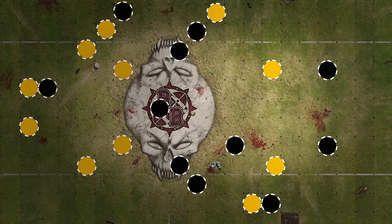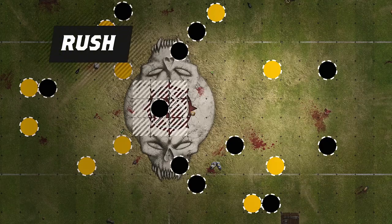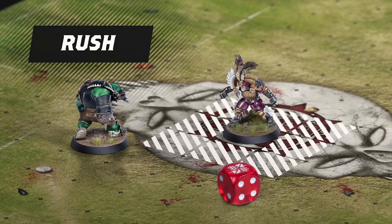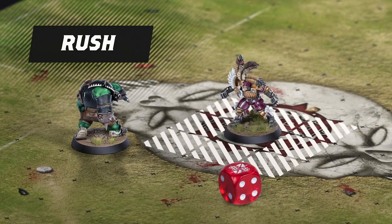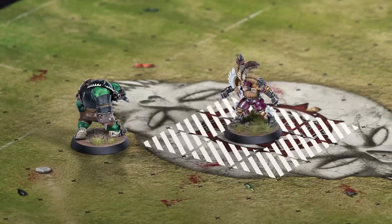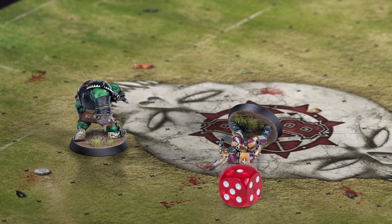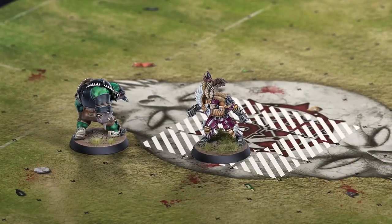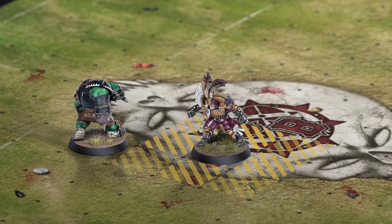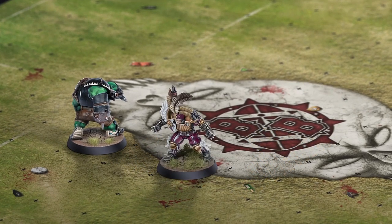A player may attempt to move an extra square by declaring that they'll rush. Roll a d6. On a roll of two or better, the rushing player moves without a mishap. If you roll a one, they trip and fall over. More on that in a bit. If the player is still standing, they can choose to rush a second time. They just need to make that roll of two or more again.